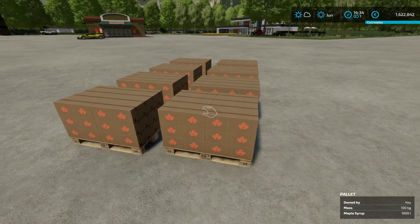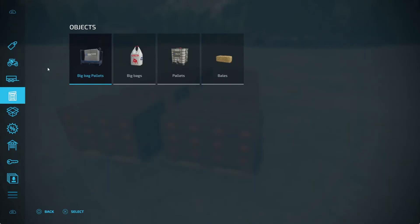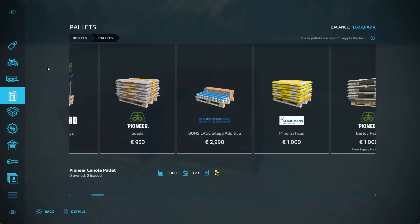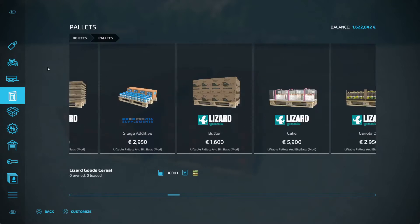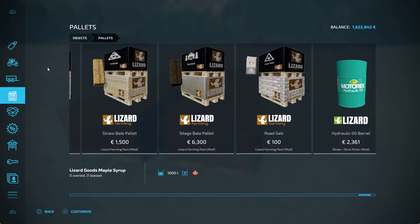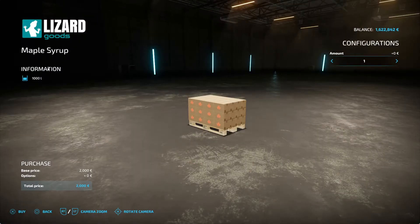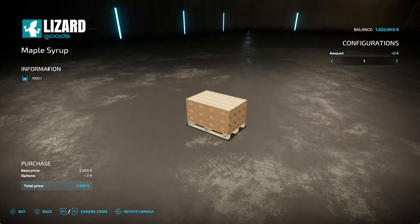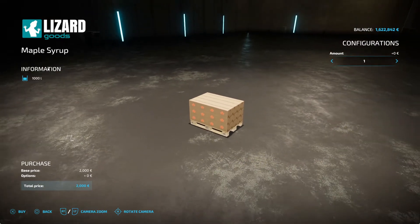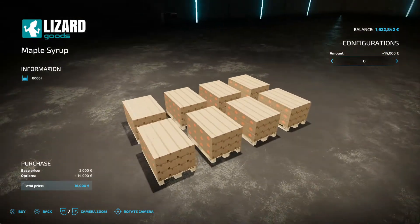These guys here you will find on the pallets. I have too many pallets — it's all the way on the end. There we go: Maple Syrup Pancake Production. 1,000 liter will cost you $2,000.